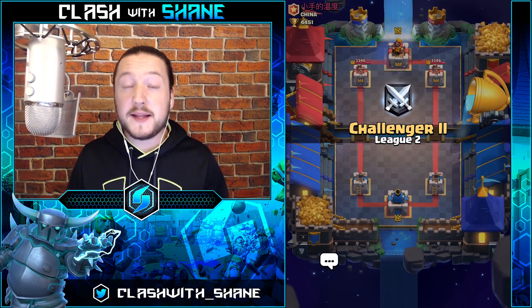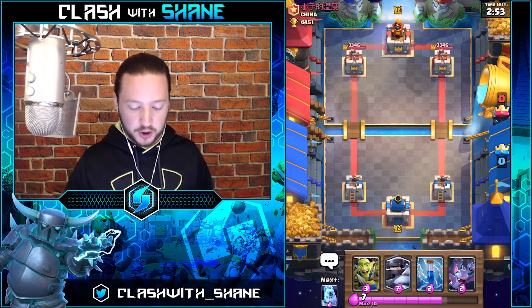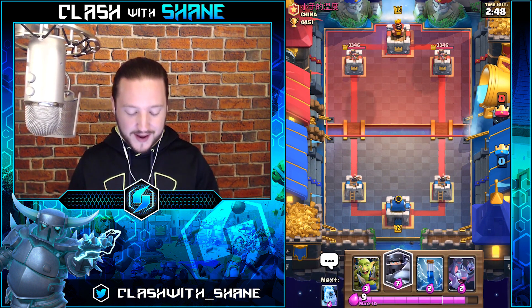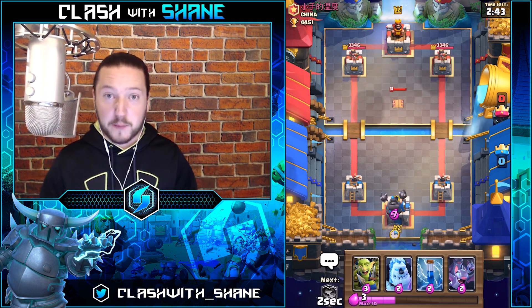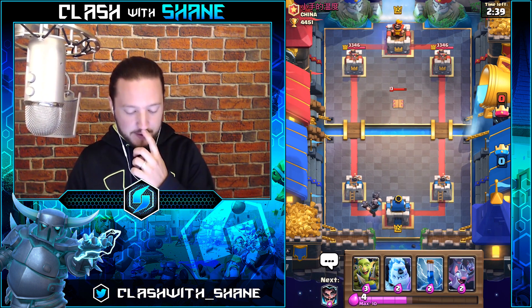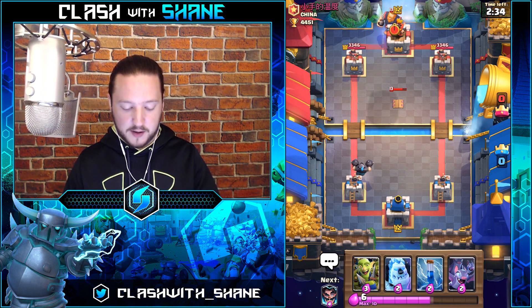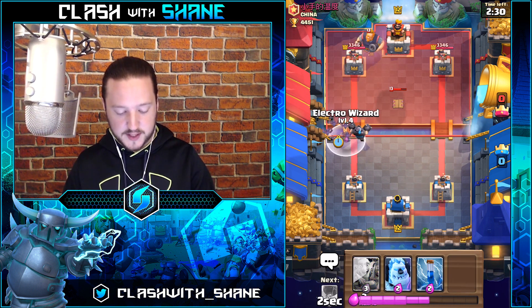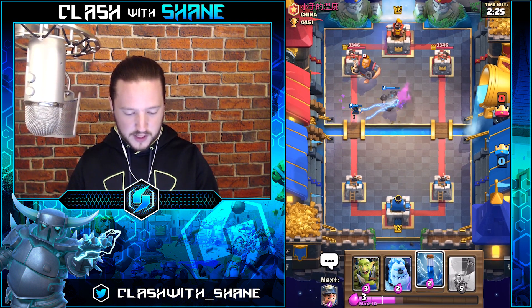Finally, here we are with the fifth and final deck — the Mega Knight Balloon deck. The Mega Knight is so much fun to use right now. In a lot of decks the Mega Knight is actually kind of replacing the Fireball — I've seen strategies that now only use Zap because they have the Mega Knight as a ground damage dealer with his spawn damage, and they also have the Electro Wizard as a spell-like card. Pretty interesting!